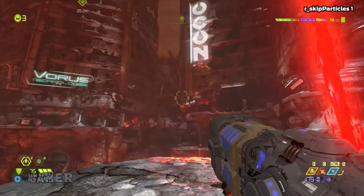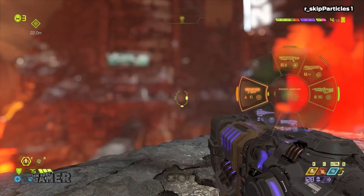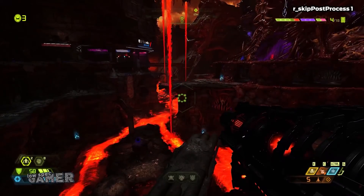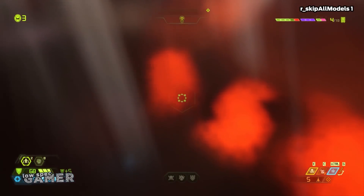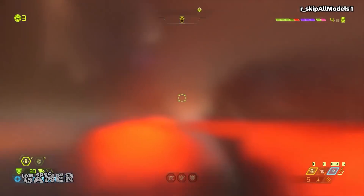R_skip_particles disables the generation of new particles, so existing ones are all glitched and your bullets and enemy attacks become invisible. Using R_skip_process 1 to disable all post-processing makes it even harder to watch. Not enough? How about we disable all of the game models? Ok, I admit — maybe I went a little bit too far.